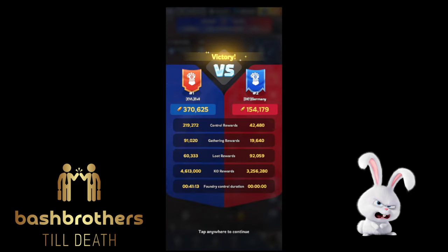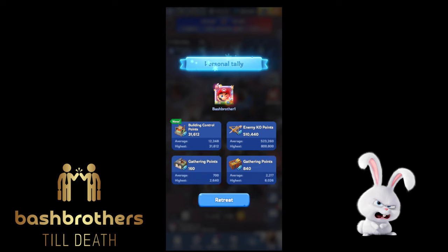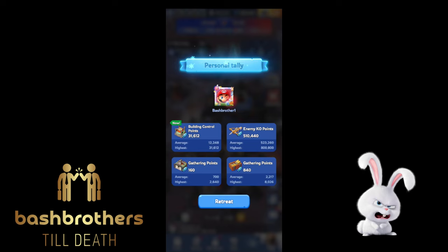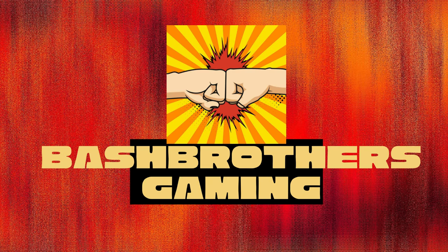Looking at the final scoreboard: our gathering rewards beat them, their loot rewards they did better. Foundry control — I was in there from the start protecting it, so it's hard for them. Shout out to Sirota one last time. KO points: 510 for me. Building control — if you stay in a building longer, you get more building patrol points. Looting those buildings gets you lots of points. Thanks for watching — hopefully more content coming. Cheers!